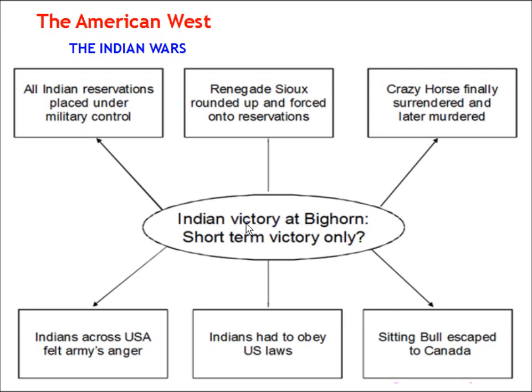This chart shows that the Indian victory at the Little Bighorn was really a short-term victory only. Sitting Bull later escaped to Canada; Crazy Horse finally surrendered and was later murdered. Indians had to obey US laws, and Indians across the USA felt the army's anger. All Indian reservations were placed under strict military control, and eventually all Sioux Indians were rounded up and forced to return to the reservations. The defeat at the Little Bighorn was very much a short-term victory only. In the next video, we're going to look at General Custer and why exactly the Indians were defeated at the Little Bighorn.